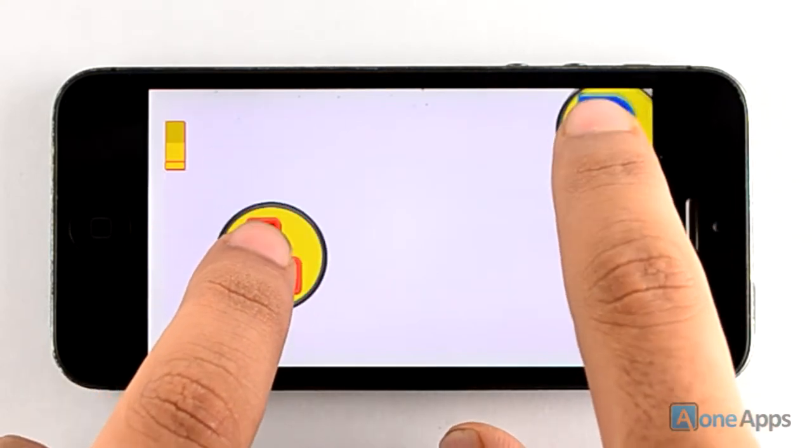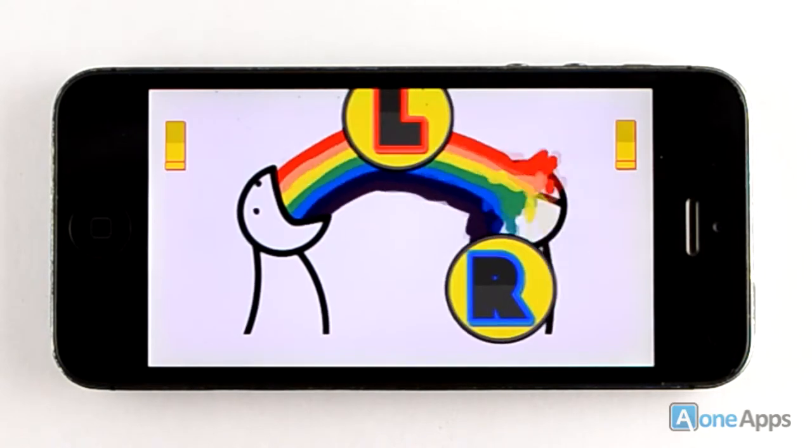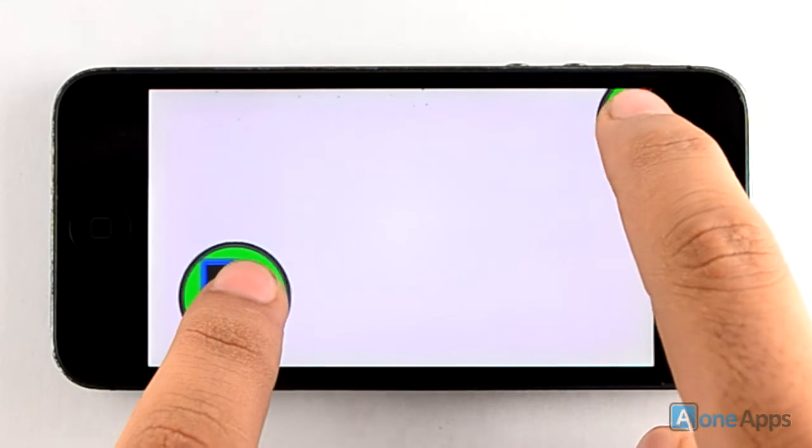It's just, get set bro! There are two on-screen buttons in the game, which keep changing colors from green to yellow to red to yellow to green, just similar to a traffic light.